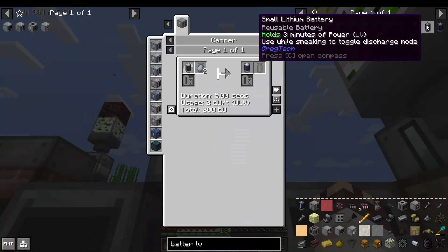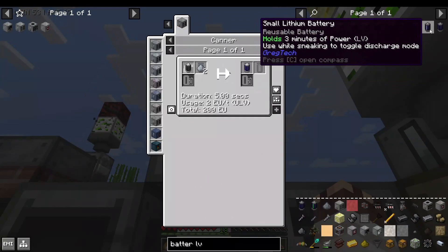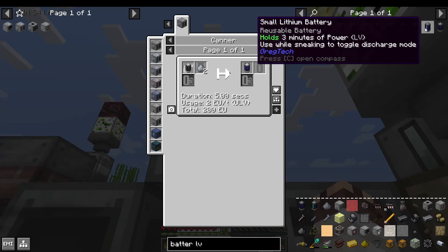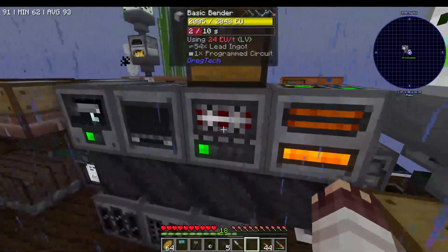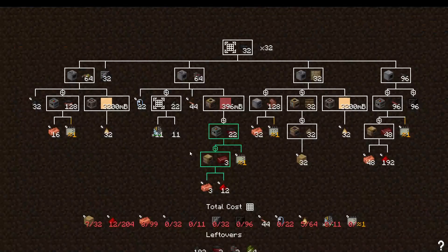The longest-lasting battery is the lithium battery. And since we have lithium ore, we can make lithium dust and fill up those batteries. They're only slightly better than any of the other options, but they're still better. Now that we have these machines, we are in the process of making a lot of stuff, especially 32 electronic circuits using the improved recipes.